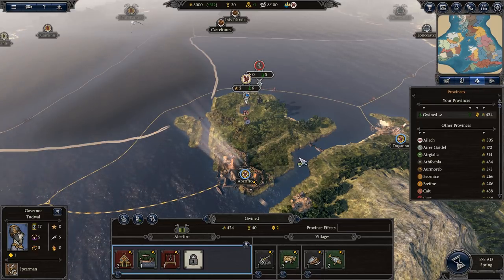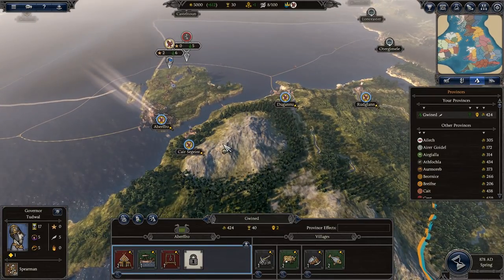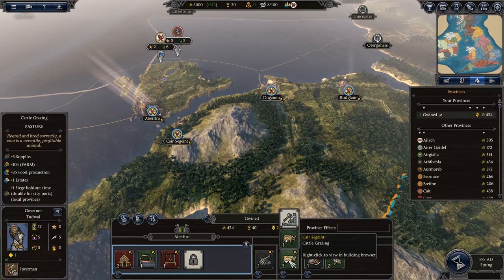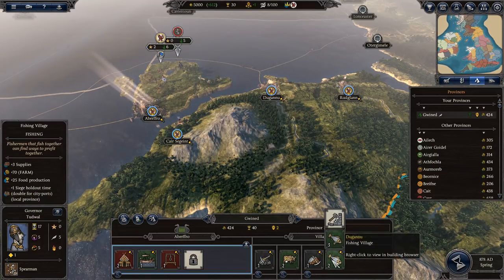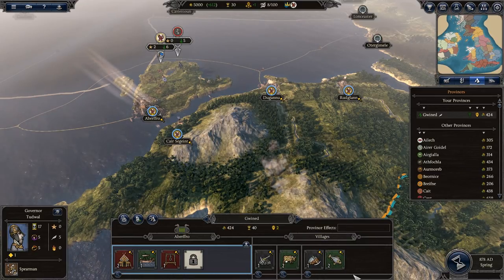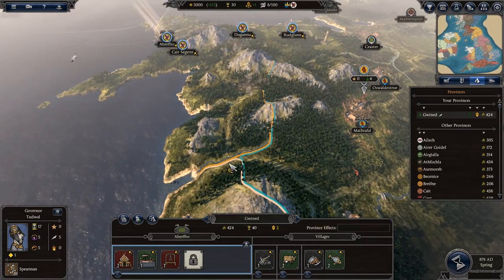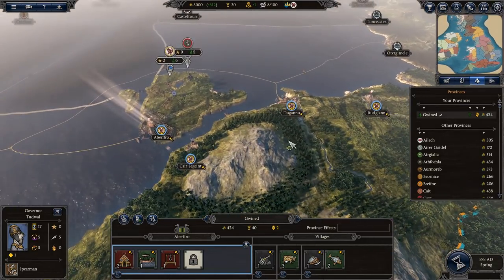Moving to the Provinces screen — for Gwynedd, the capital Aberffraw is always on the left and the villages within the province are on the right: Grydlyn, Caer Segaint, Deganwy. Anything yellow is yours, white is neutral, blue is an ally, red is an enemy. The income breakdown shows each settlement's contribution to your treasury each turn.